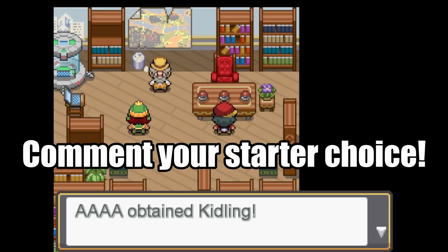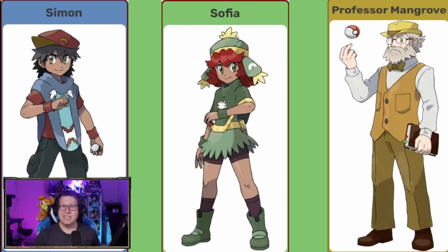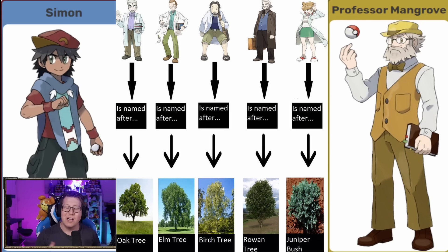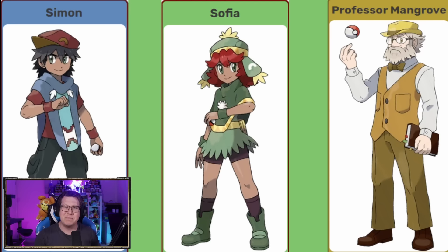Let me know down in the comments which starter you pick. The protagonist is called Simon or Sophia, depending on if you choose a boy or girl character. Our professor is Professor Mangrove — his name is based on the Mangrove plant, following the tradition with professors. He looks like a bit of a gentleman; I love his old scraggly beard. We'll be introduced to the rival a little bit later on.